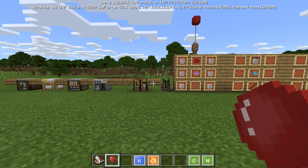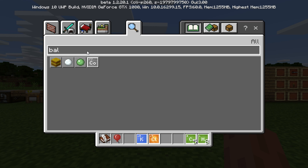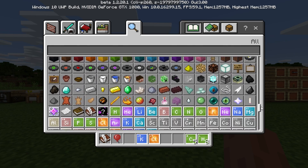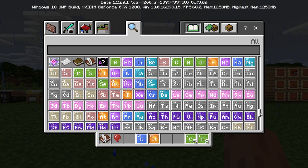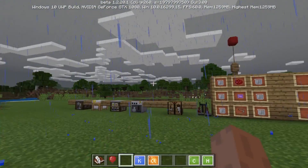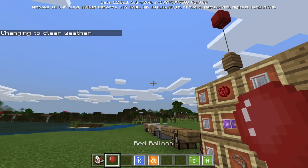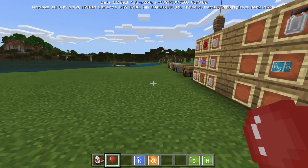The cool thing about this is that if you go to the crafting menu and try to type in 'balloon,' it does not come up. You have to create the specific elements and compounds. They have every single element of the periodic table — hydrogen, helium, lithium, and newer elements too. You can make balloons in different colors; I made a red one because it reminds me of evil clowns. You can also make sparklers and underwater TNT.